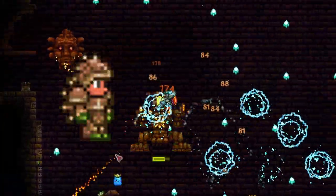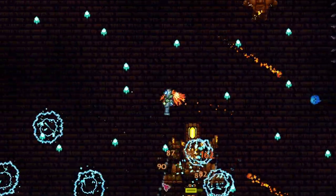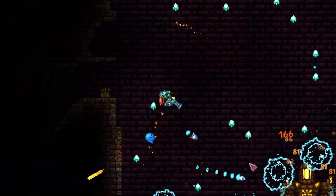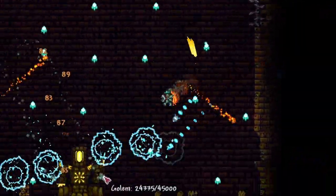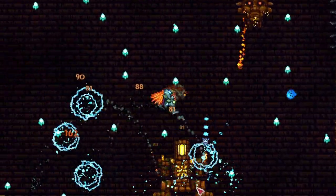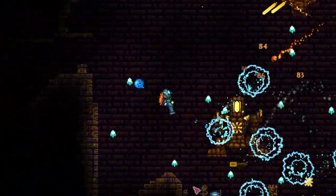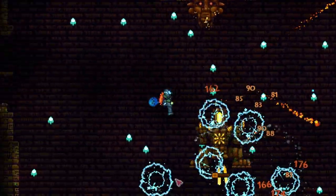Crafting the Beetle Armor requires two things: the Turtle Armor set and exactly 18 Beetle Husks dropped from the Golem. If you're in normal mode, you'll have to fight him multiple times since he only drops 4-8 husks per death. However, in expert and master mode, he drops 18-23 husks, making one fight enough to craft the armor. If you want to craft the other Beetle items — the Beetle Minecart and Wings — you'll have to fight him twice.